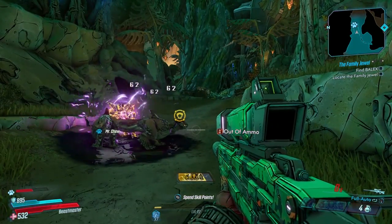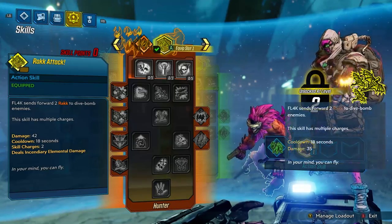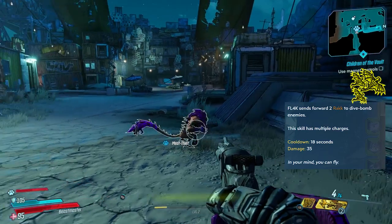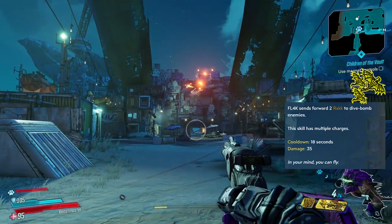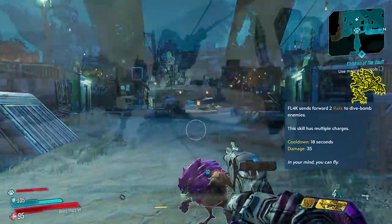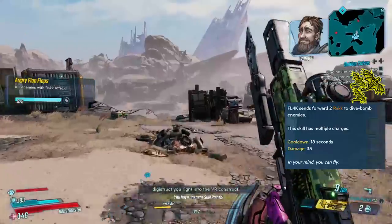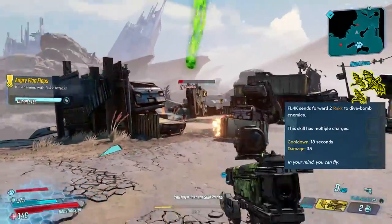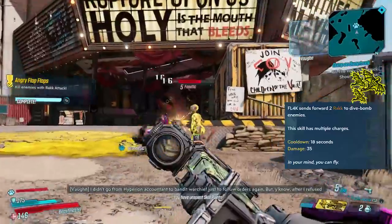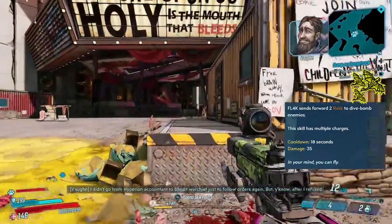Now that we've gone over the pets, let's look at the abilities. Flak can choose from 3 abilities, one in each skill tree. In the Hunter tree we have Flak Attack, a straightforward ability where you send forward 2 racks to dive bomb enemies — it sets them on fire. It has multiple charges so you can fire it out twice, with a very short cooldown of only 18 seconds. It's really good for bursting down badasses quickly. You can fire both charges instantly, and with augments you can get additional racks — up to 5 in total if you spec for it.